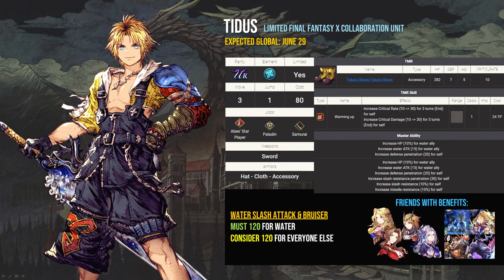Master Ability 2 will hit Tidus — he picks up slash penetration and some slash and missile resist. He is a no-brainer third unit to throw in with Celeste and Asteris as a water slash bruiser, and also provides team haste with his Hastega ability. Most water mains probably already have Tidus at 120, but if you don't, you definitely should make sure you 120 him when Final Fantasy X returns. Newer players should get Tidus for free. He is a good enough unit that almost all accounts should consider bringing him to 120 as an all-purpose slash attacker, chaining for raids, and as a centerpiece for their future water teams.